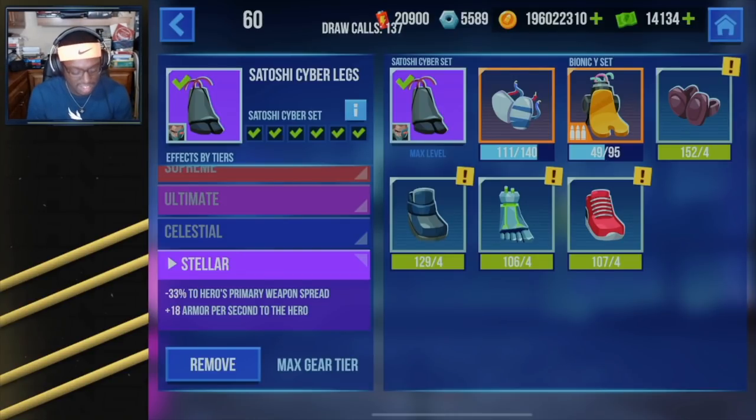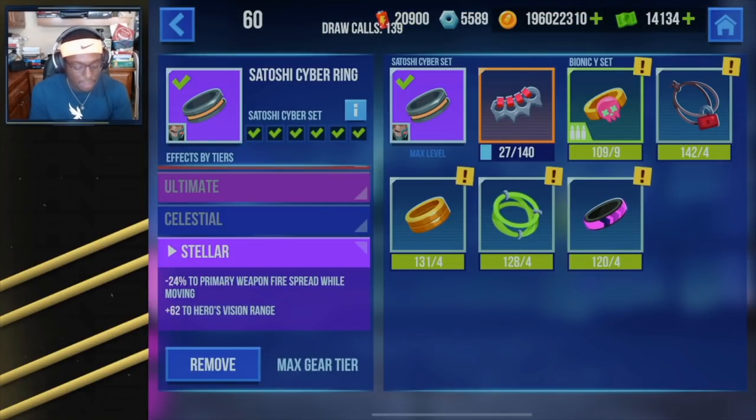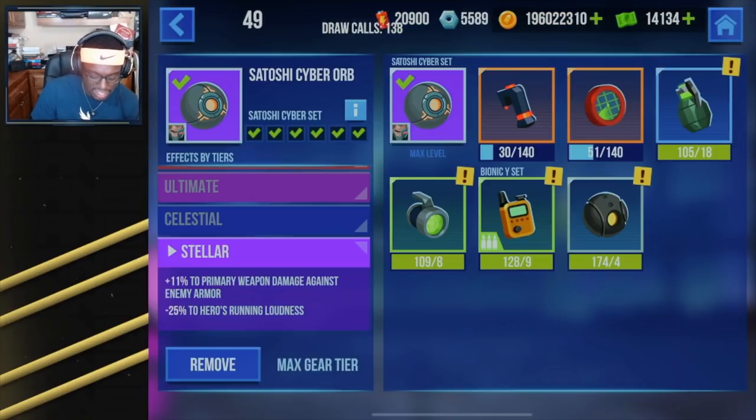Then we've got the Cyber Hands which gives us plus 12 to the hero's maximum health and minus 37 to the pickup time for upgrades. We've got the Cyber Legs: minus 33 to the primary weapon spread — he's got a pretty wide spread so that's really good — and plus 18 armor per second to the hero, a lot of passive regeneration for Satoshi. Then we've got the Cyber Ring which gives us minus 24 percent to the primary weapon fire spread while moving and plus 62 to the hero's vision range. Love to see the distance boost for the amazing AR that Satoshi has. Then finally we've got the Cyber Orb which gives us plus 11 to the primary weapon damage against enemy armor and minus 25 to the hero's running loudness.